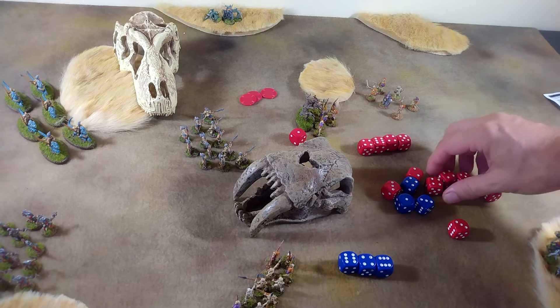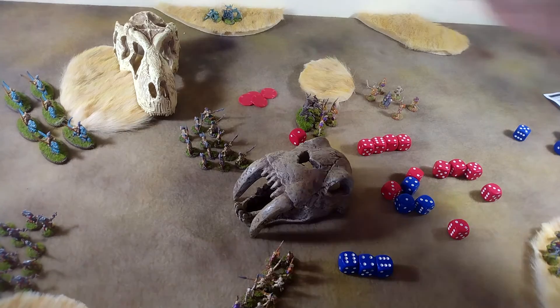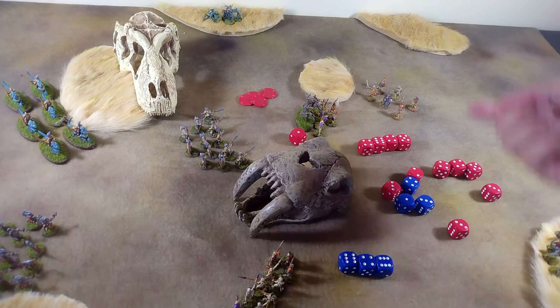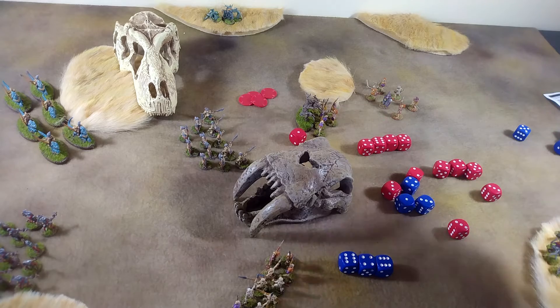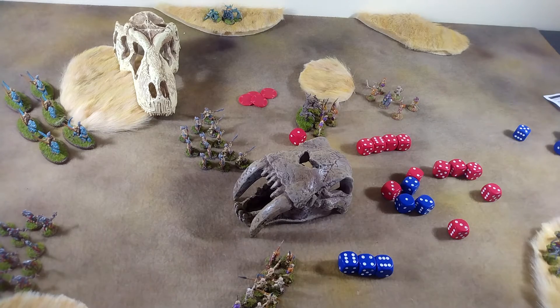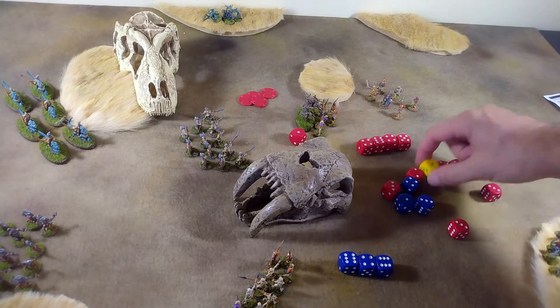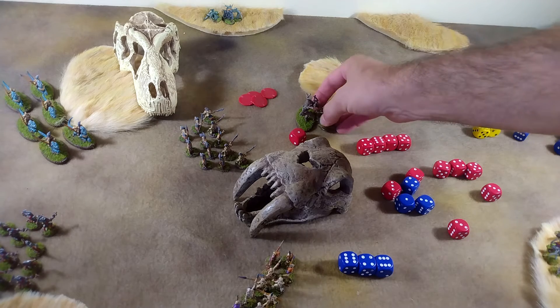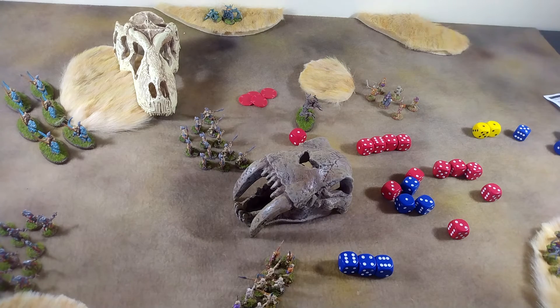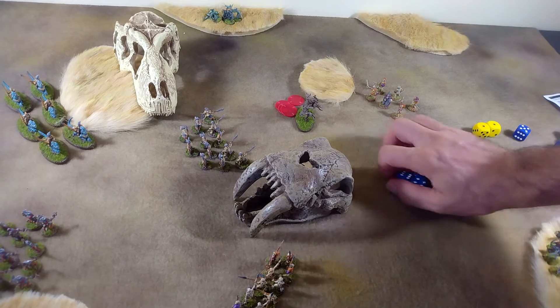He's rolling a morale check looking for a six — he's at minus three total and his courage is three. With a six, he gets it, so he's still in the fight. The skeletons are at minus five to their roll, and with snake eyes they crumble away to dust. A negative result for an undead — they are never battered, but if they roll zero or less, they will simply crumble away.